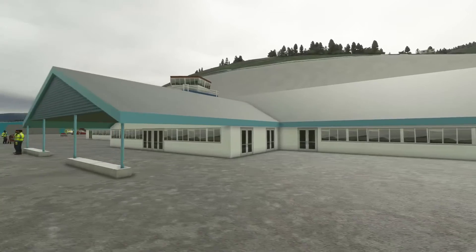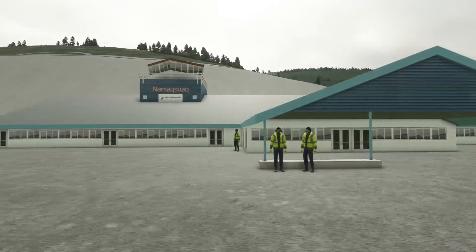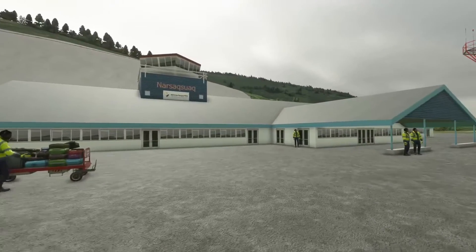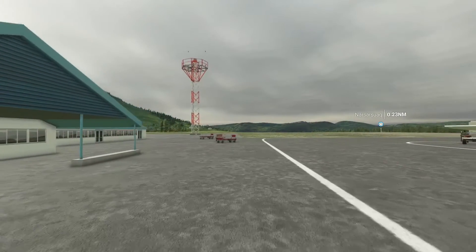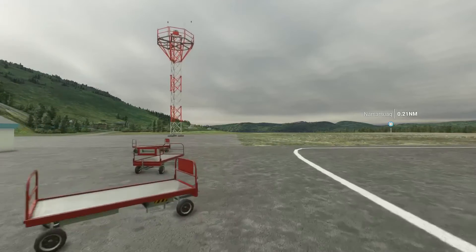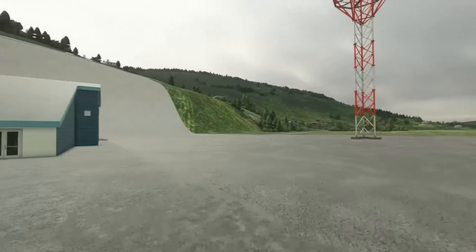This is the main terminal building with the tower. Looks pretty homely, pretty Greenlandish I would say. Baggage carts, a lot of employees here. Doesn't seem like the world's busiest airport - and obviously it's not.